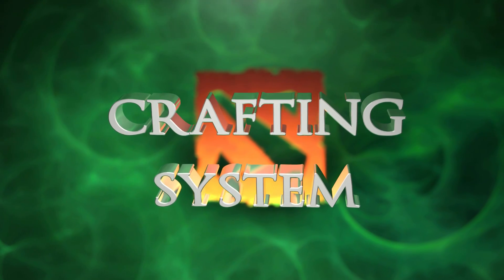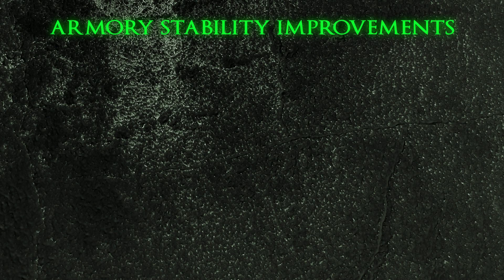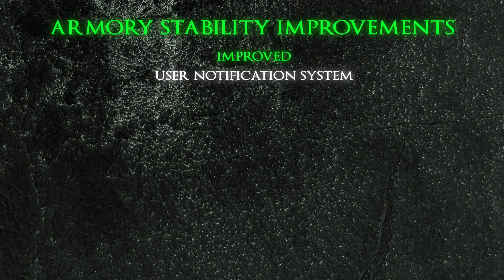Since the 3 Spirits update, the armory crafting and socketing has become a solid subsystem in the Dota 2 world. The recent updates mainly focused on dealing with stability issues during the crafting and socketing processes. There were many problems with user notifications that should now be resolved. For example, a bug that caused gems to get stacked on top of the item they were extracted from in the armory UI has been fixed.